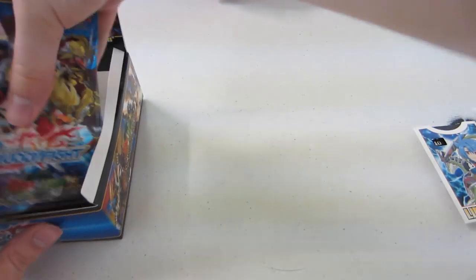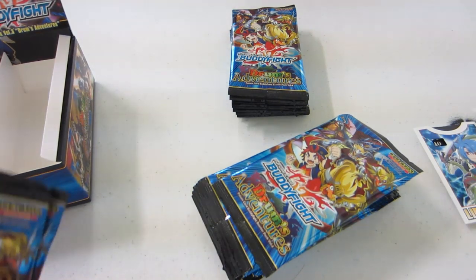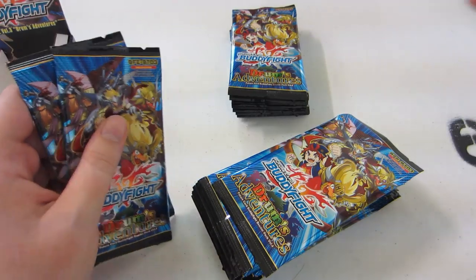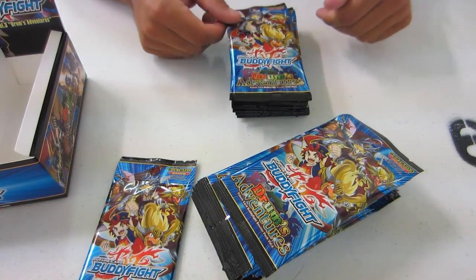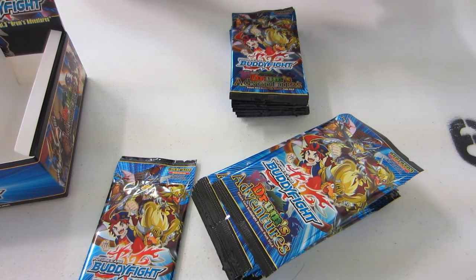So we're gonna pull out these packs, and then you're gonna open half of them and just hold up the rare and the hollow. In these packs there's a new thing where in the middle, if you don't get a triple or double R, in the back you have a chance of getting a hollow common, uncommon, or single rare in the very middle. Here's the pack - it's got Drums Adventure, all rainbow and colorful.